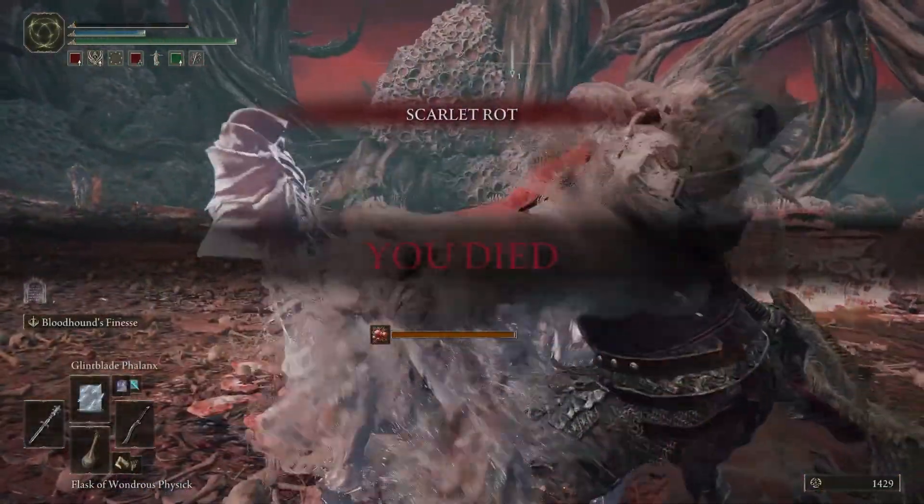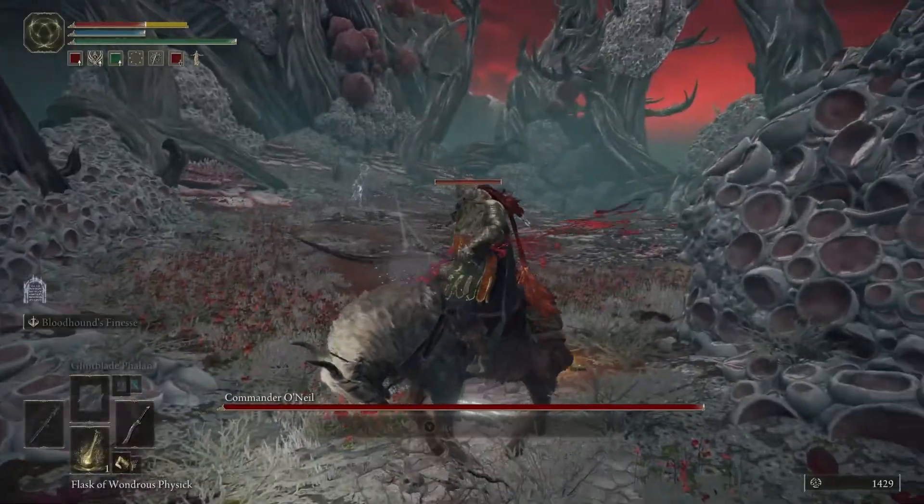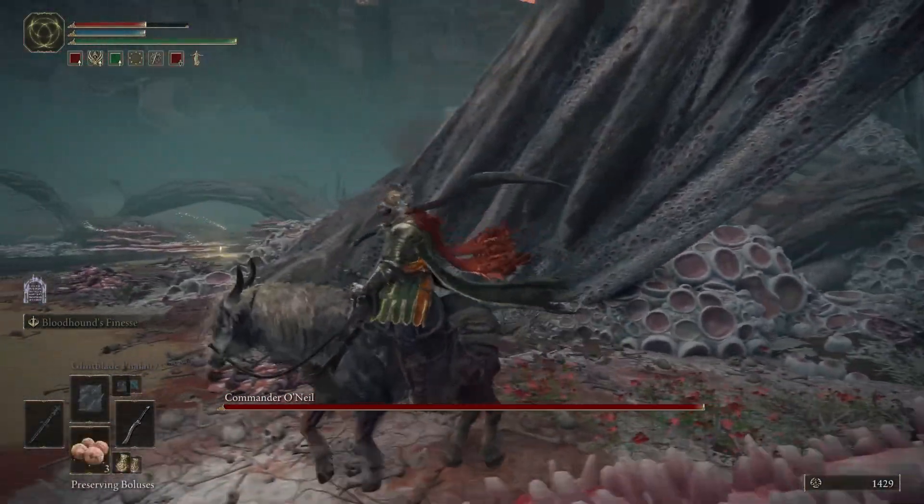Well, let's use O'Neil's biggest disadvantage against him: his speed. This guy just kind of stumbles around and follows you, so why not lead him somewhere a bit more dangerous?